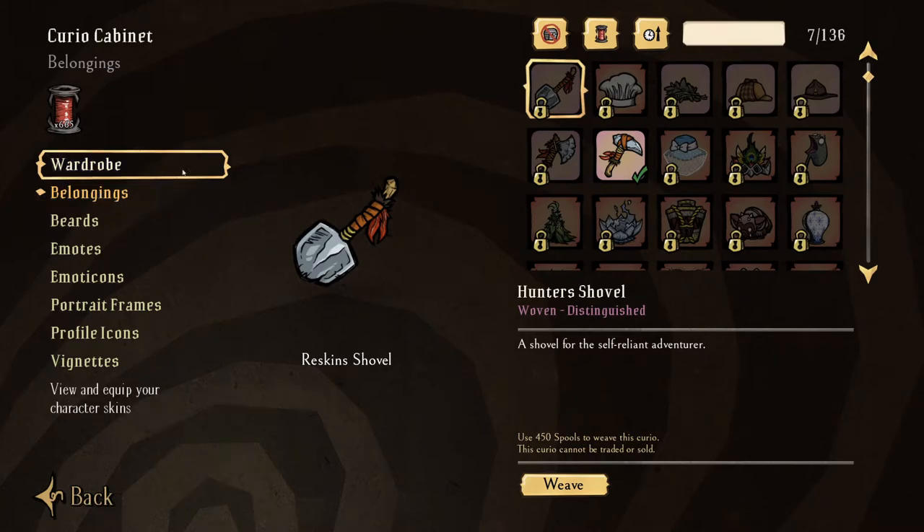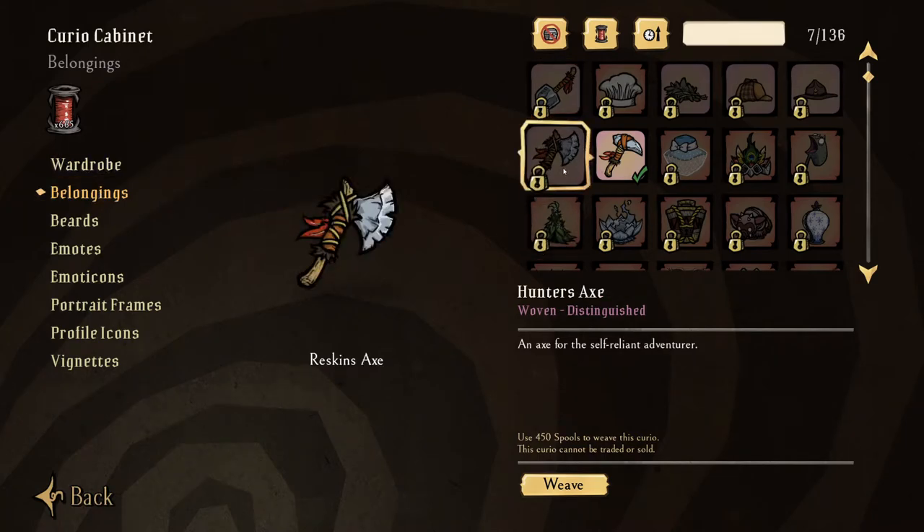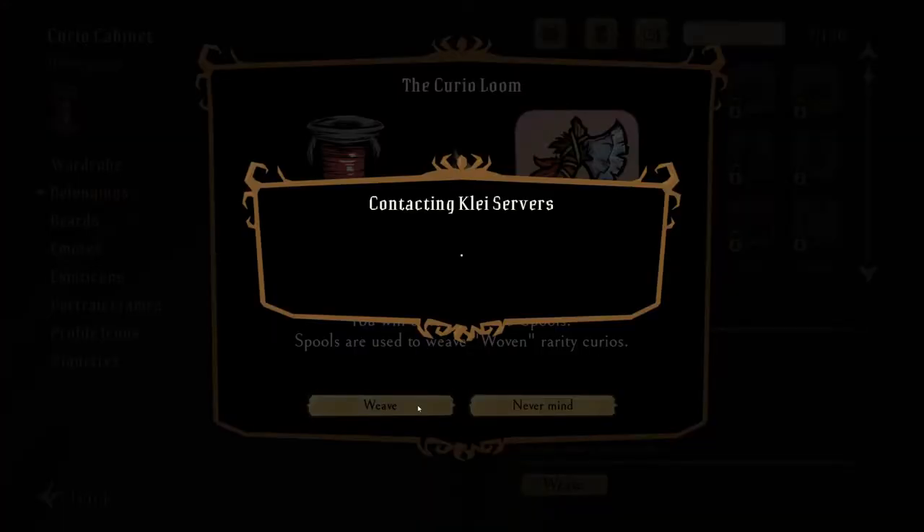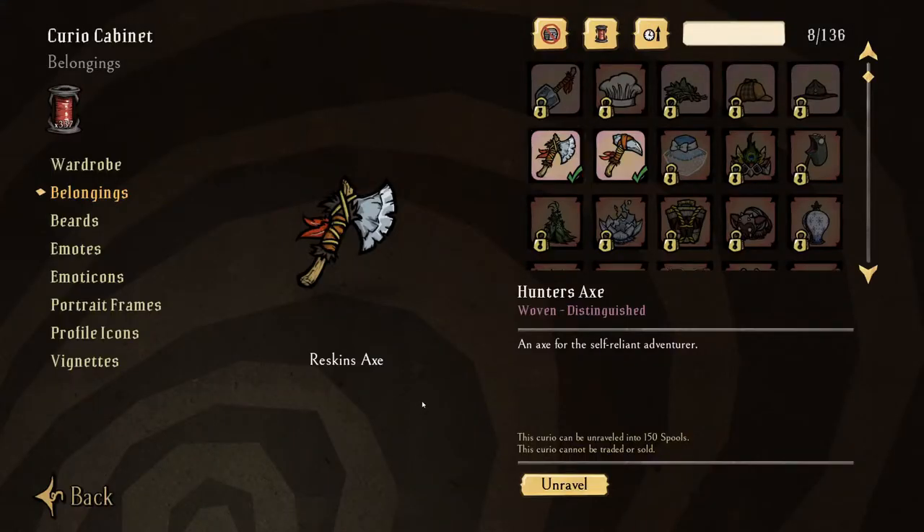To craft an item, select the item you want to craft, select Weave, then select Weave again and you'll now have the item skin.